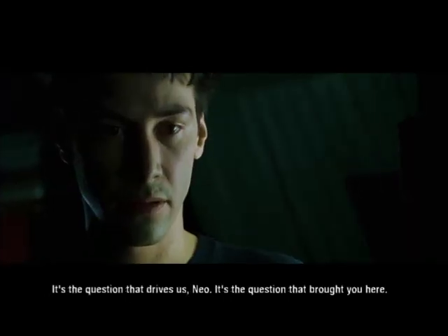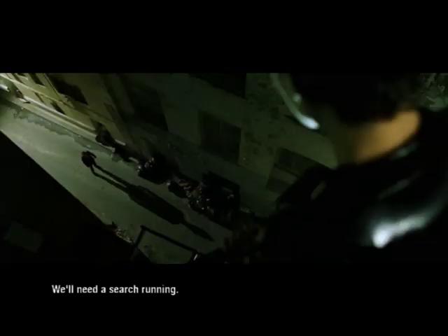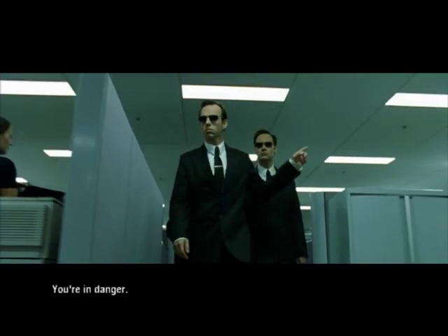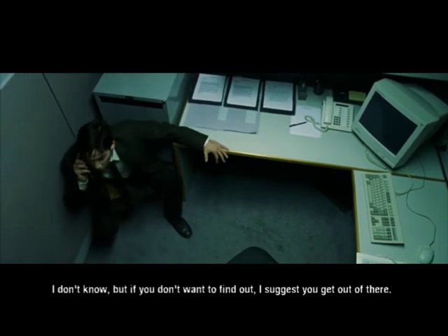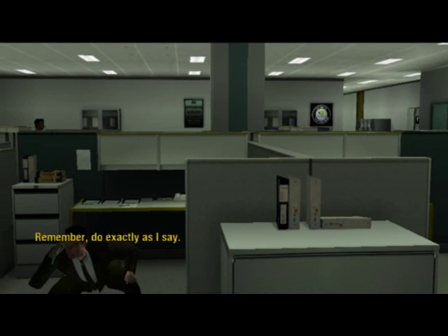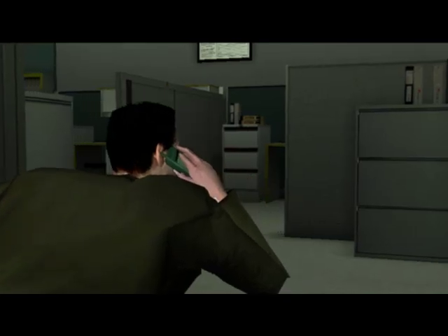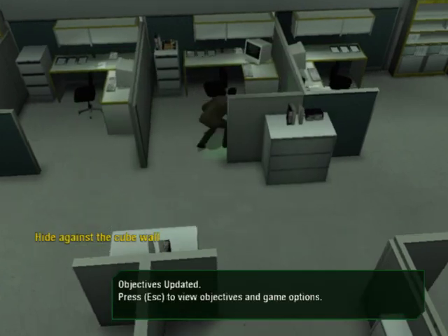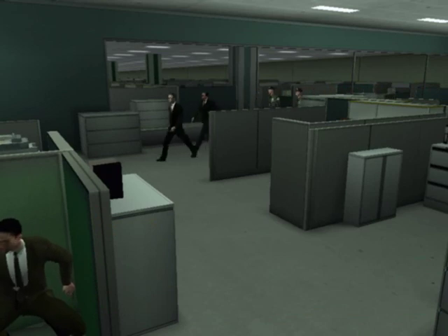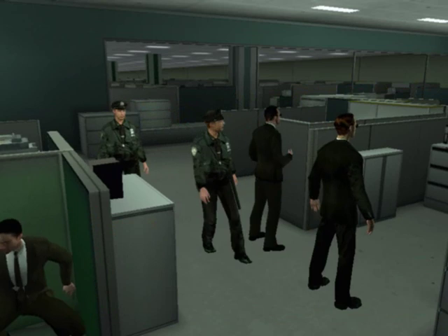'It's the question that drives us, Neo. It's the question that brought you here. What is the Matrix?' 'I've been looking for you, Neo. You're in danger.' 'What the hell do they want from me?' 'I don't know, but if you don't want to find out, I suggest you get out of there.' 'I can guide you, but you must do exactly as I say.' This is hardly a blind run-through, by the way — I've played this game quite a few times. 'The cubicle across from you is empty. Go, now.'